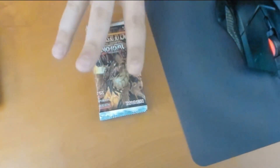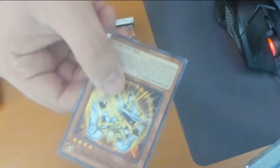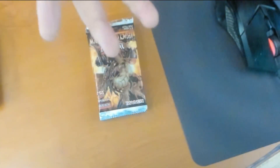For my entrance fee of five dollars, I got three guaranteed cards right here. So I got a tournament pack with a holographic Soul Release, a Utopic Onomatopoeia, and a Serpentine Princess. Nothing special, but cards for my binder.